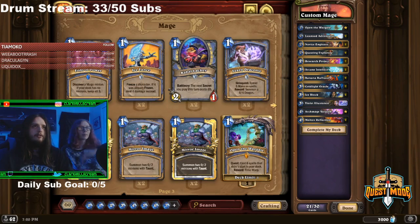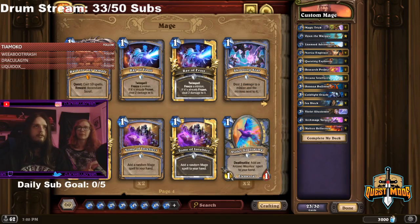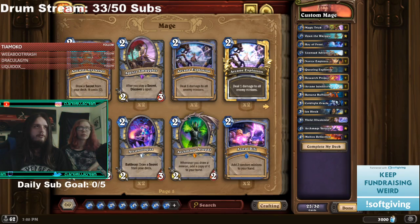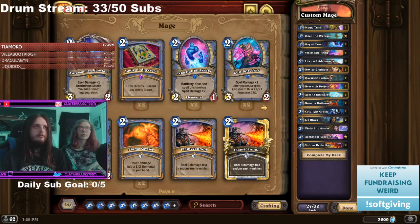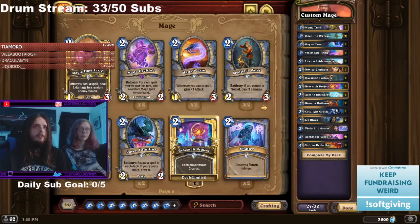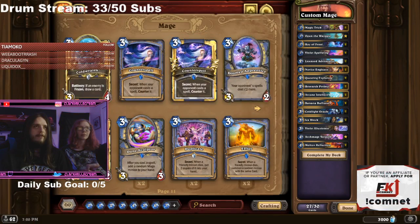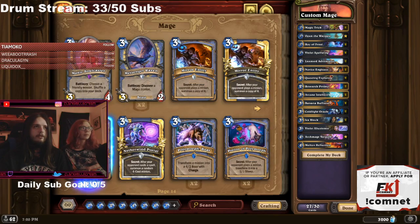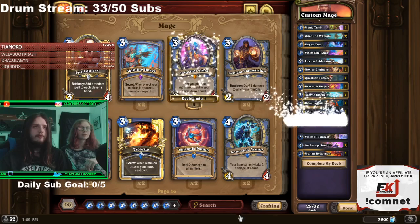So we got the draw. Let's get the random spell generation — Magic Trick, Ray of Frost. These guys are also good. Can I put Stargazer Luna in this deck? Probably, right? It may not fit perfectly, but I'm gonna put it in there because I want Stargazer Luna. I probably also need Novas as well.